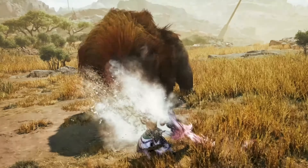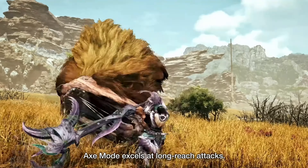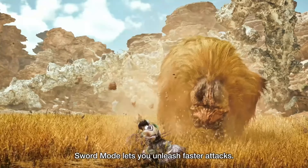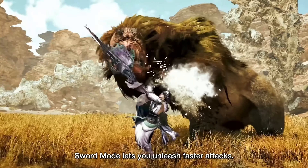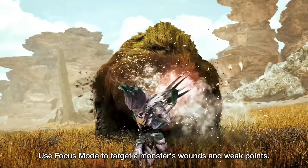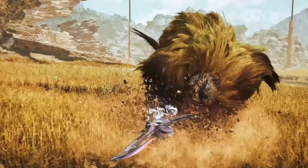The gauge will recover naturally in Axe form, but if it gets too low it will have to be reloaded before Sword form can be used again. Phials can give bonus attacks, elemental attacks, status effects or even drain a monster's stamina. Overall, the Switchaxe has long combos, good reach and mobility in Axe form, and the phials can be used to add bonus effects for even more insane damage.